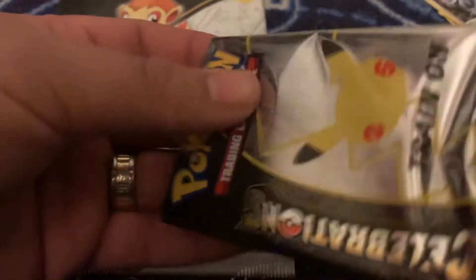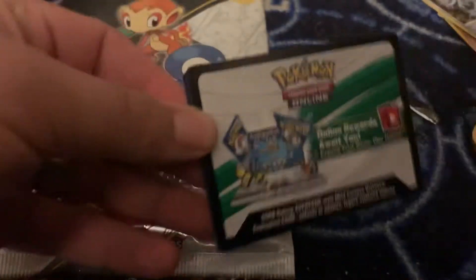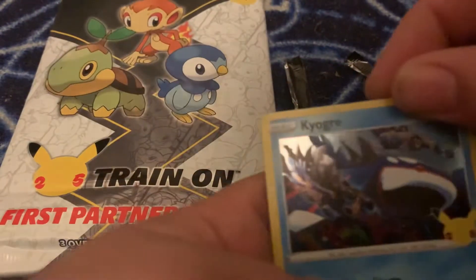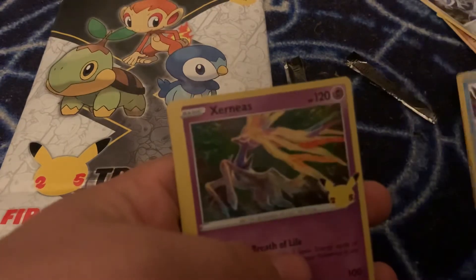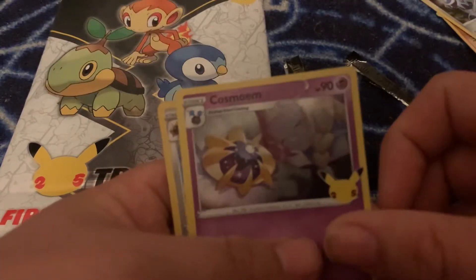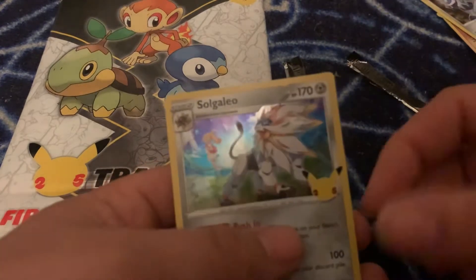Next pack — and there's another code for you guys. Here we have Kyogre, Xerneas, Cosmoen, and Solgaleo.